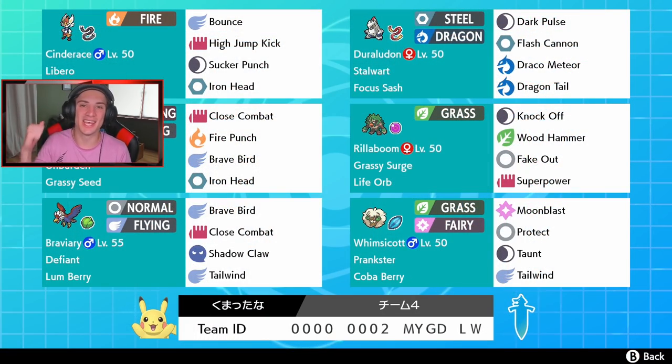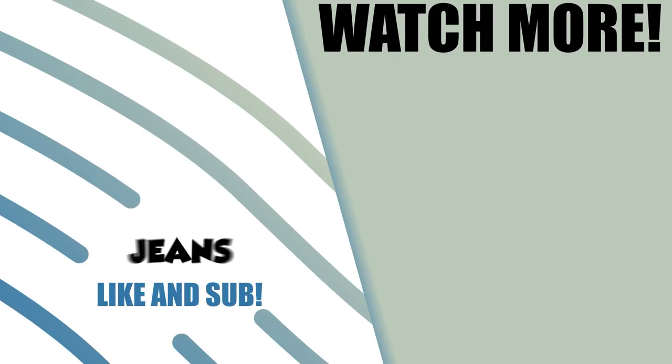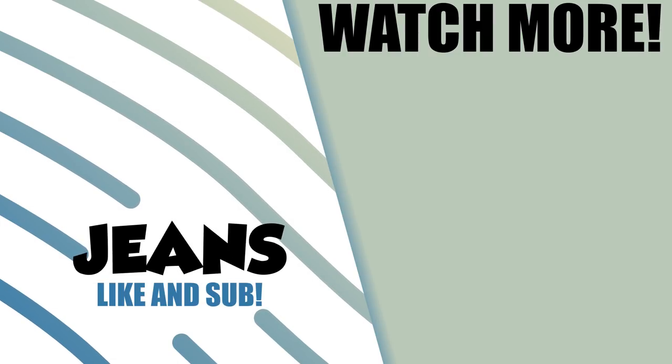Awesome team right here — I love the hidden ability Cinderace and Rillaboom on the same team. The whole team gelled really well, especially Hawlucha rocking out with Grassy Surge. I think it's pretty strong on the ranked ladder. That's it for today's video — if you enjoyed the content, don't forget to smash that like button and if you're new here, click that big red subscribe button so you know when my videos go live. Thanks so much for watching, see you all in the next one!